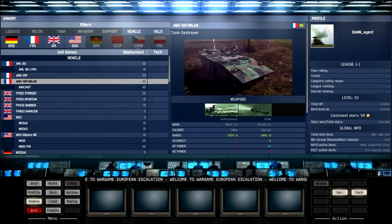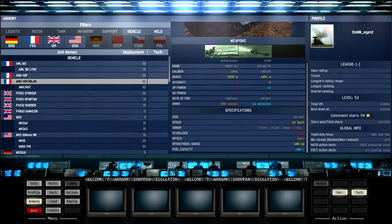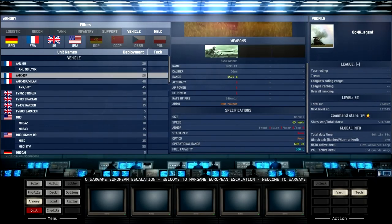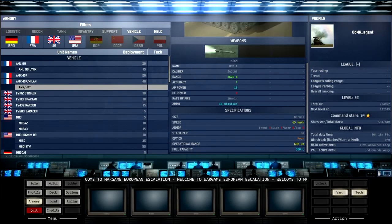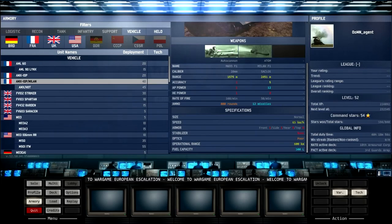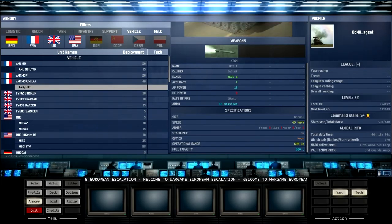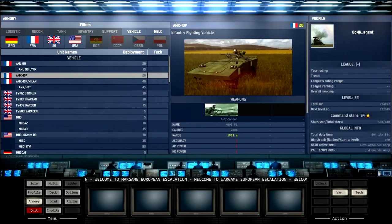It doesn't have much armor and it's not that fast, even by French standards. But it's only 20 so it's cheap. Then we've got a tank destroyer variant, probably based on the same chassis, with the Milan F1 ATKM. Not that accurate, but pretty powerful with a lot of missiles. You're paying an extra 10 for the Milan attached.